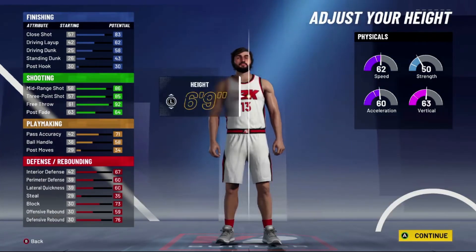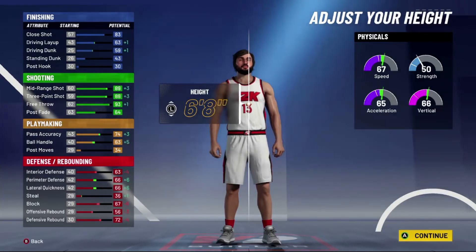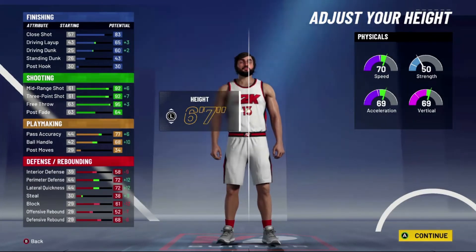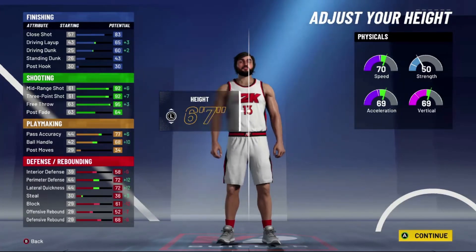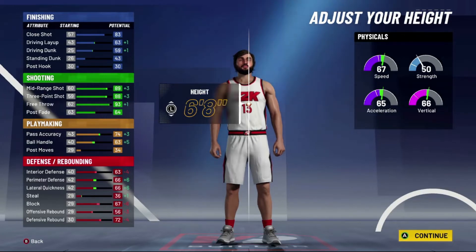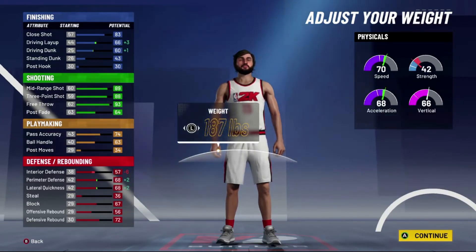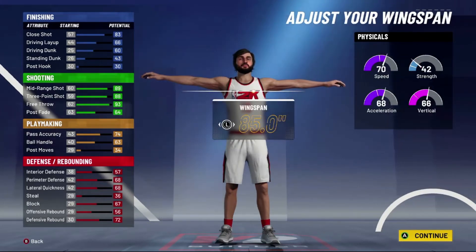For the body shape it doesn't matter — pick whichever you want. For the height you don't want it to be too short, but you do want to lower it to 6'8". I wouldn't suggest going down to 6'7" because then your rebounding is gonna take way too big of a hit. Going down by one inch definitely helps with your shooting and your speed, which are both very important, and your ball control also goes up by five. Put the weight at exactly 187 pounds — this is gonna make you way faster and even better of a finisher.